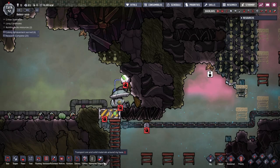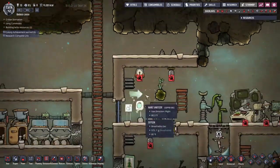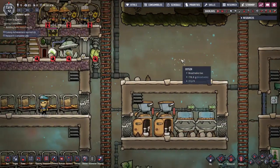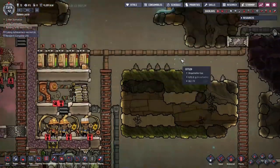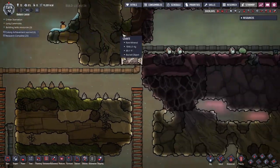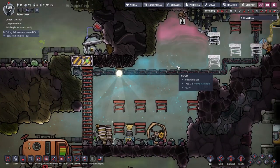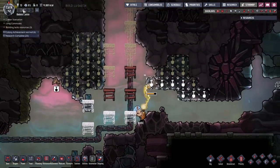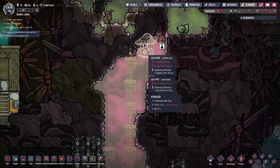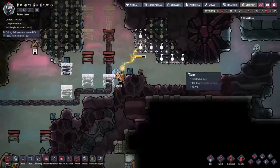Hello YouTube, I am Pinstar and this is Oxygen Not Included Strategy and Tactics episode 22. In our last episode we got ourselves one epic pipeline here, and we are looking to harvest up all this hydrogen gas and add it to our system.